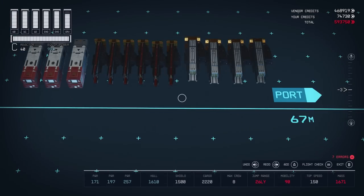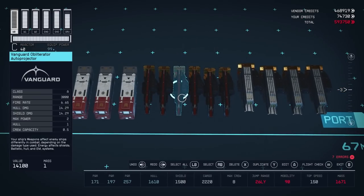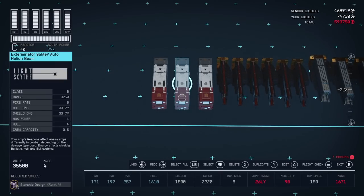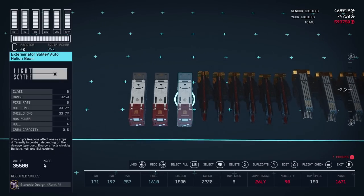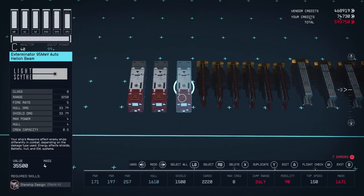Since I'm going with auto particle beams, let's look at the best choices in the game. The PBO-175 auto helium beam takes three max power, allowing you to mount four — combined with its fire rate and damage, it is the best auto particle beam in terms of DPS. However, you'll need to be a member of the Vanguard to access this weapon. The Exterminator 95 MEV auto helium beam is not far behind in DPS and offers a slight range advantage with slightly harder single hits. I wouldn't recommend joining the Vanguard just to get this weapon — the Exterminator 95 MEV takes four max power so you can only mount three, but it's still an excellent choice.